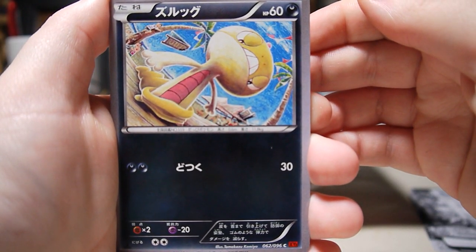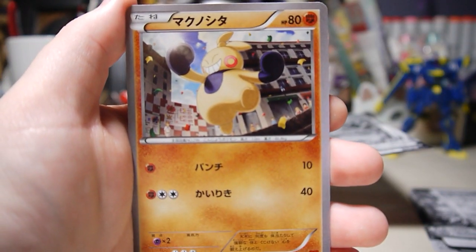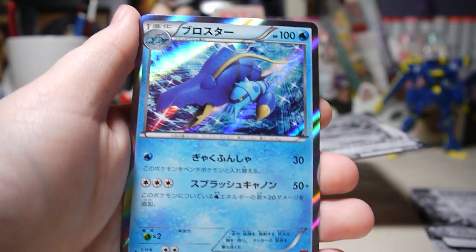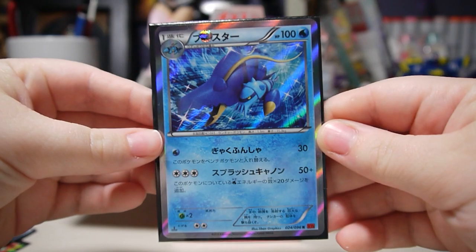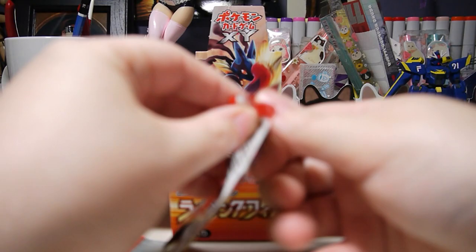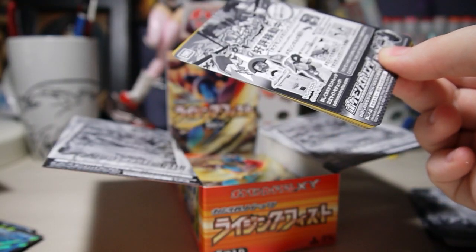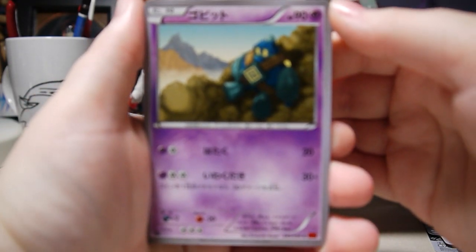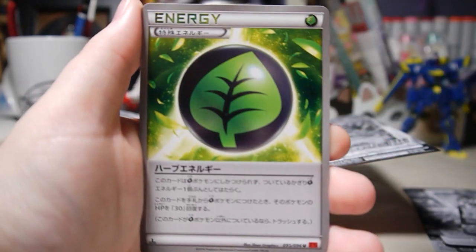Something shiny there. Here we have Scraggy — or Scrafty, not sure which one is which — Bellsprout, Makuhita, Hariyama. Awesome, Clawitzer holo! This one looks really cool; lots of good choices for holos in this set. Then we have Golett, Pangoro, Pancham, Golurk, and Herb Energy.